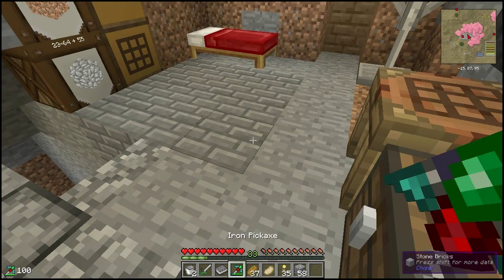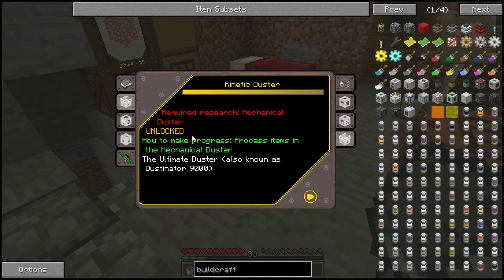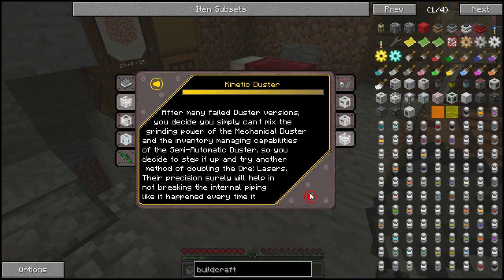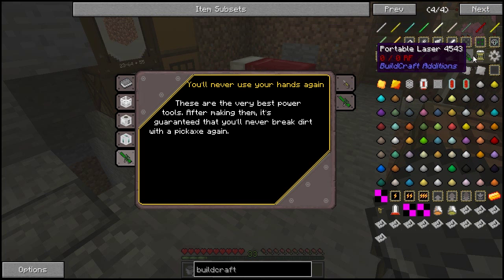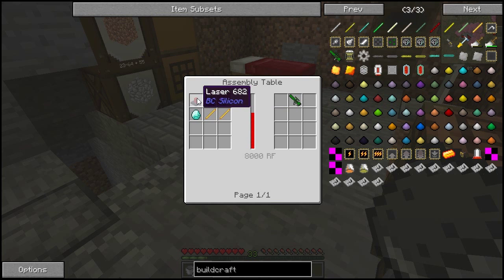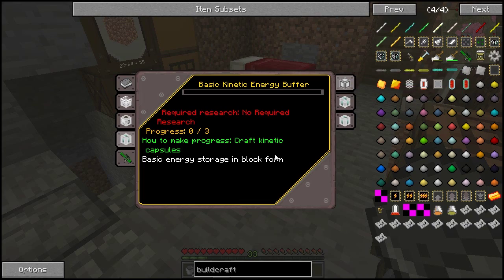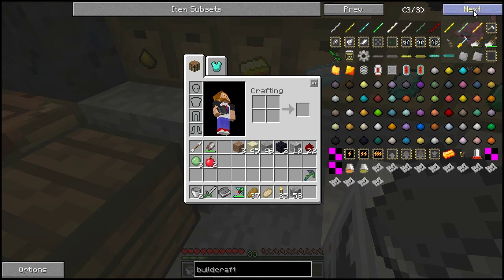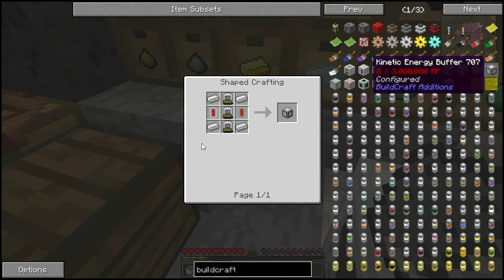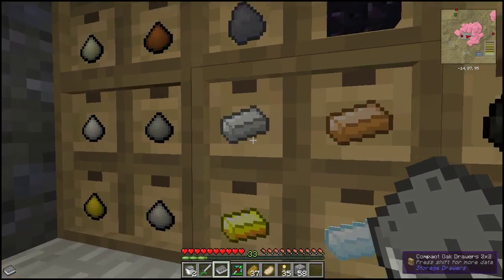The next step is going to be in this book — this awesome book. The next step is the kinetic duster. I don't know what it does; it says something about lasers, and I know nothing about lasers. I don't have blaze sticks and we haven't been to the nether. What I want to do today is the basic kinetic energy buffer — I have to make three of those, and for that I need gold, iron, and redstone, and I don't have enough.